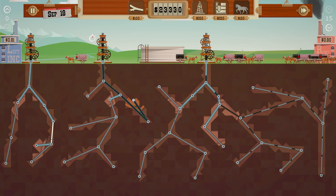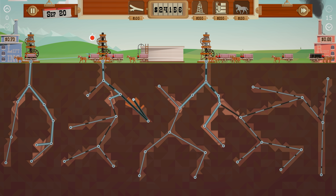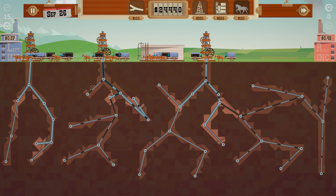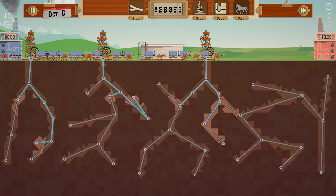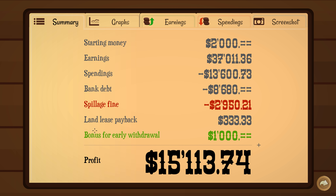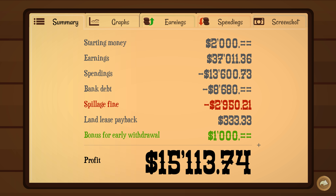The oil is almost gone — September. I don't think there's any more pockets. That might be it for the oil. We're going to withdraw early. Oh look — we missed one, but we got the bonus for early withdrawal. Spillage fee was only three grand — not too bad. Total profit: 15 grand. That was pretty good.